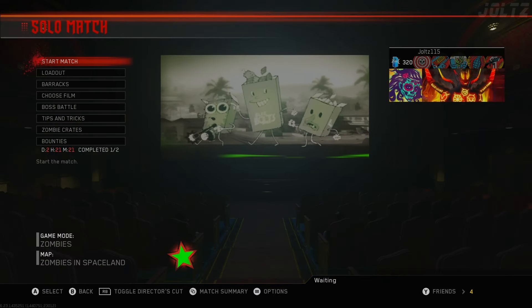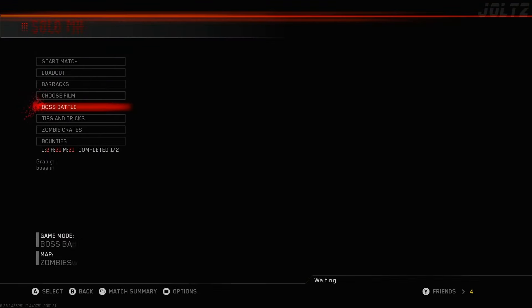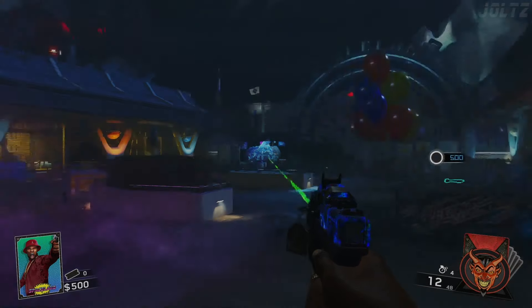Before you go into the Easter Egg, you can practice the boss fight in the boss battle tab, so you don't waste your time dying at a boss over and over again. And finally, you'll want to keep your Kendall 44 the entire game.